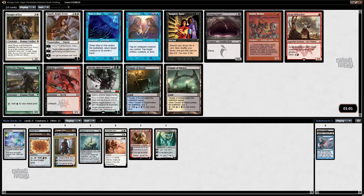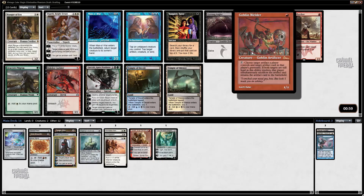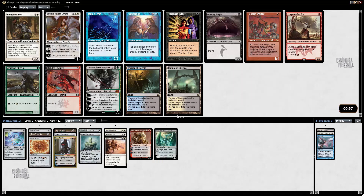Goblin Welder — now that I have Dureity and Dack Faden, I could see Goblin Welder being pretty good. I could also take Opposition because I have Secure the Wastes and Monastery Mentor. Goblin Welder wheels a lot of the time. Let's see — one, two, three, four, five, six — yeah, there's a decent chance it wheels, but Opposition looks insane in this deck. I'm going to take Opposition. Seems like I could get something going here.